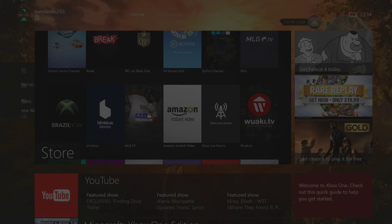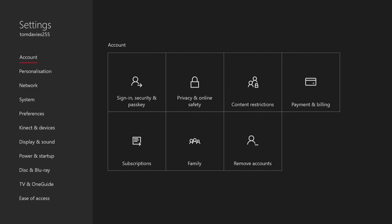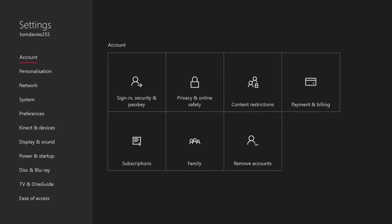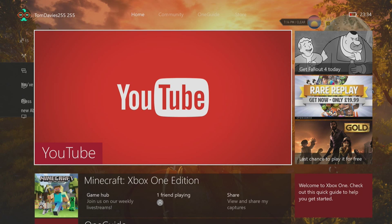Going into Settings for a second — they've completely remade the look and feel of it. You can go to Account and other areas. The animations have also changed: instead of a pop-up it now slides down smoothly, which is really sleek. I really like this update.